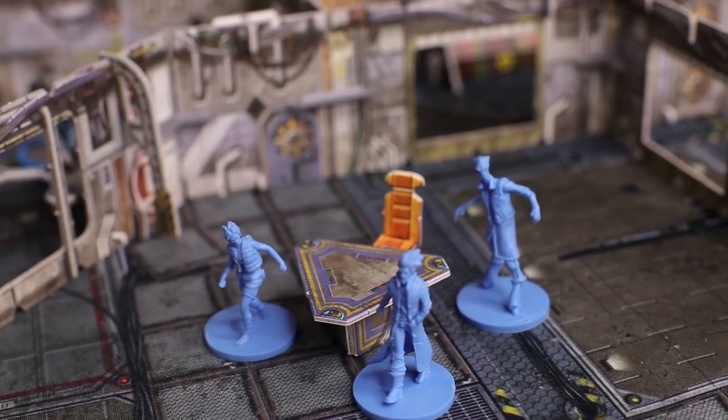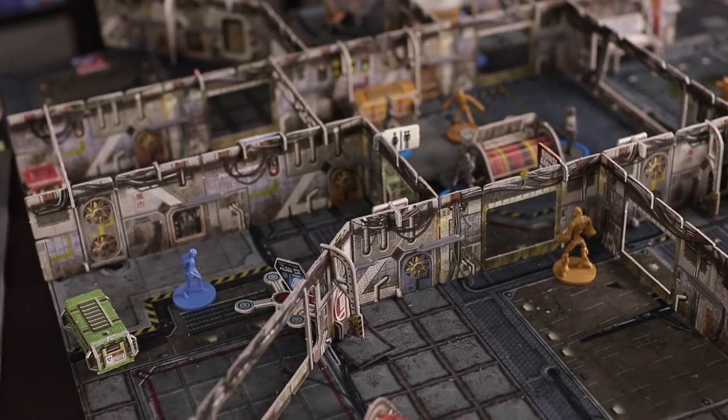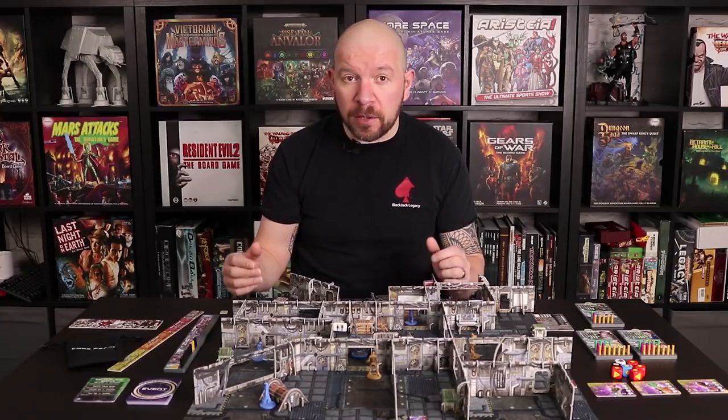The game comes with 20 plastic single piece miniatures, all of the cards, tokens and dice that you need, and here's where it raises the bar: a 2-foot by 2-foot neoprene mat and over 90 pieces of terrain. This truly is a fully playable game in a box, not just a starter set. It retails here in the UK for £79.99 RRP and can be played either solo or as a two-player game.